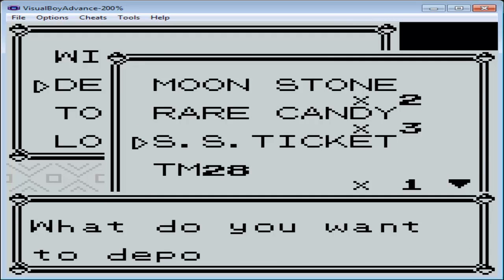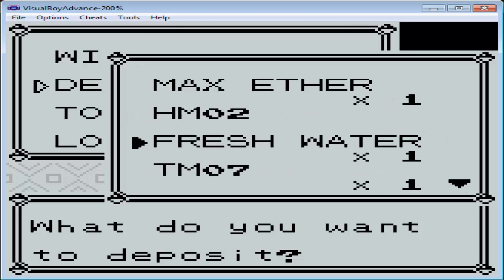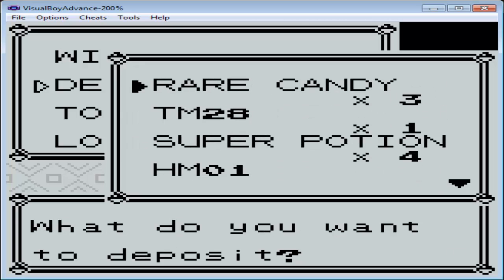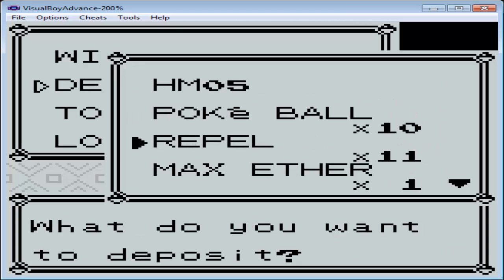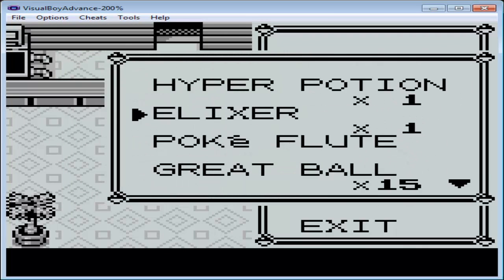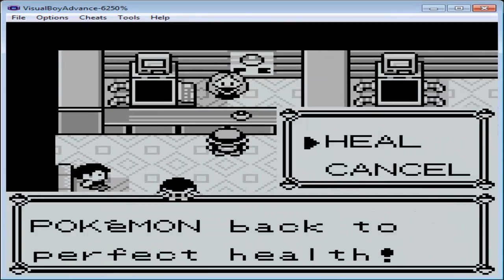We'll never need the Lift Key again, and I don't think we'll ever need the Silph Scope again. I forget what Elixir does — I'll look it up later. Half my Pokemon are fainted right now, so let's heal them up.